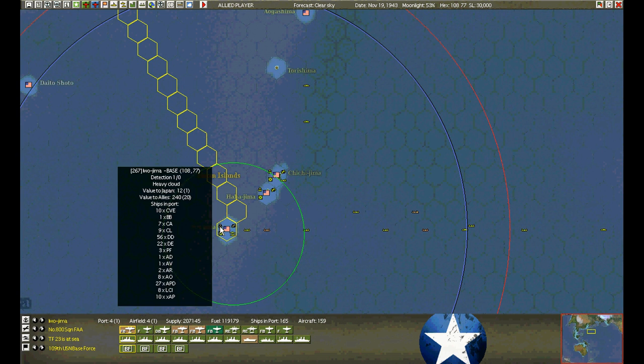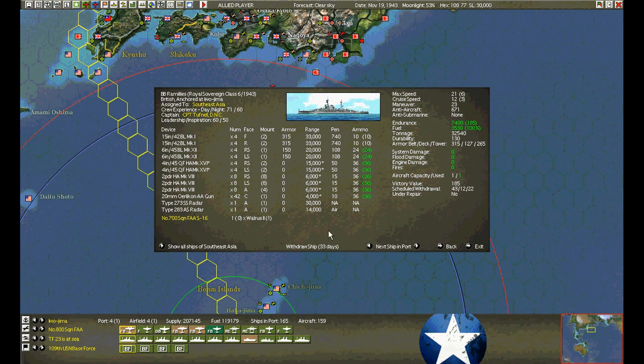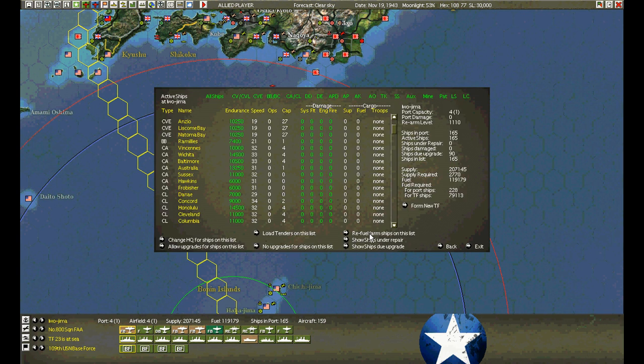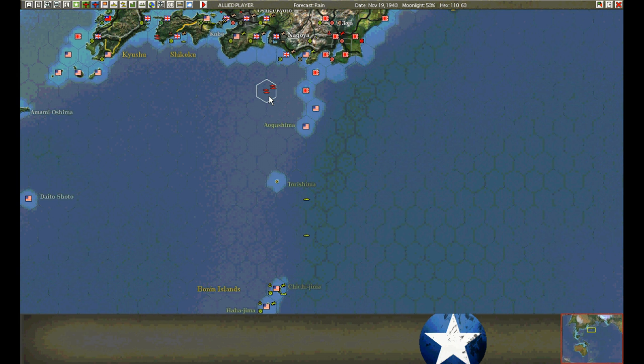The Ramilese is sitting here — this is probably her last chance for romance. Withdraws in 33 days. I just don't think we're going to make it. We need 12 of those days to get out of here. We may as well start going now. I'll keep her around in case we want to bash up one of these task forces, but unlikely.